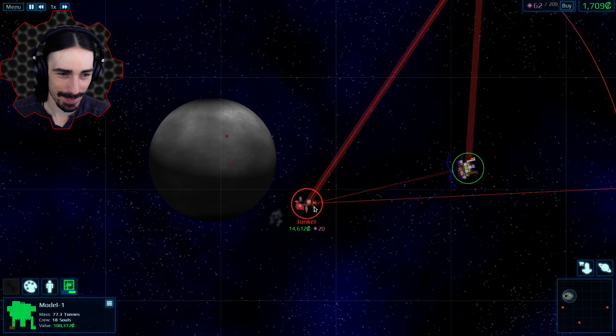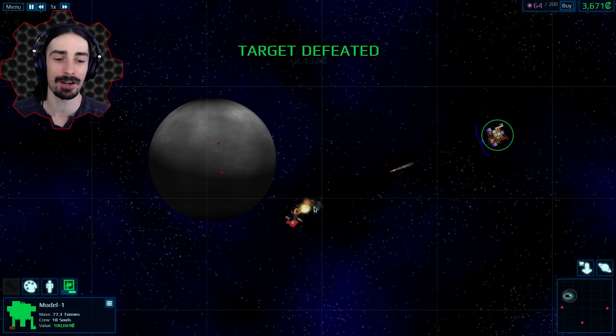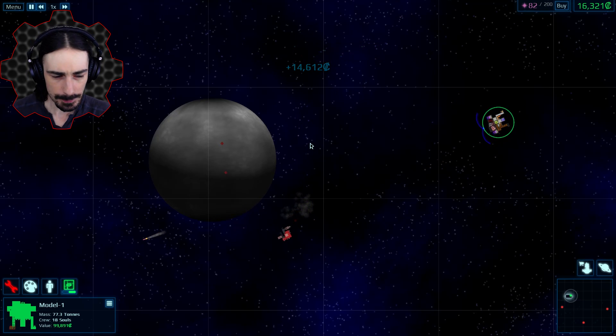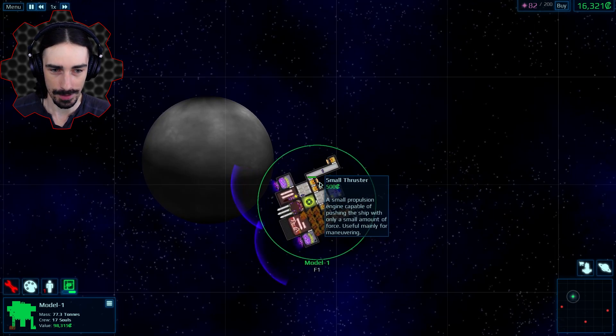Stupid missiles, just go straight to the rear. Yes! There it is. Lesson learned — I need something other than missiles in case we encounter more point defense.